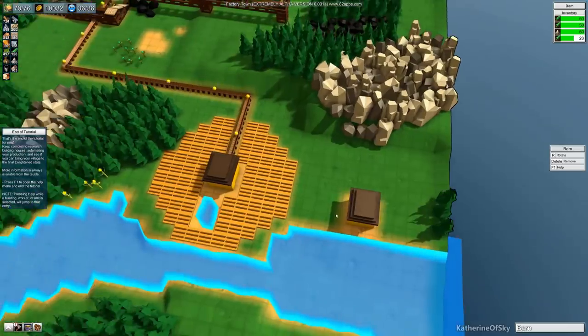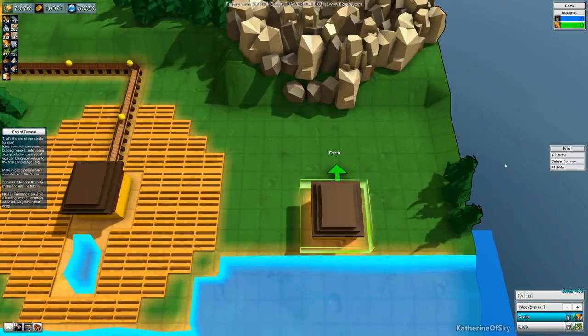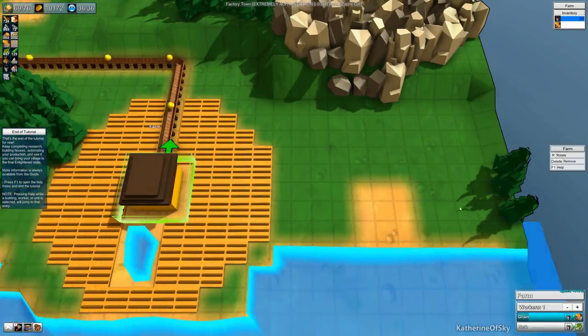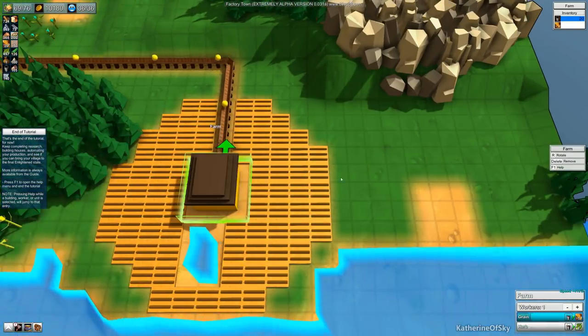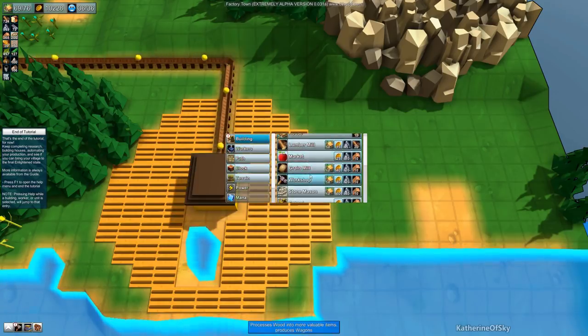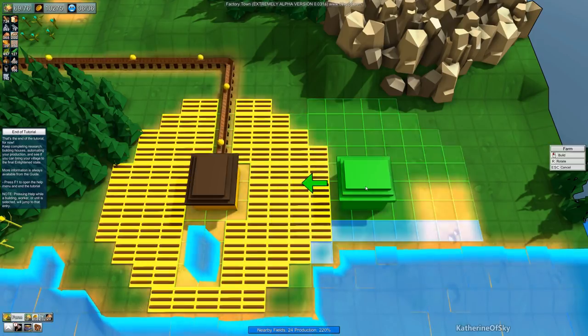This farm is at 410%. Now, if we delete this farm here — delete 410 — what we're looking for is: if we put a farm next to it and it shares farm tiles, will it decrease this one at all? And it will increase the other one. Let's go to the build menu, building... farm — 410%, right?